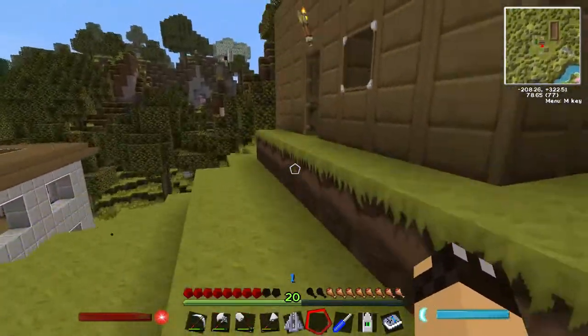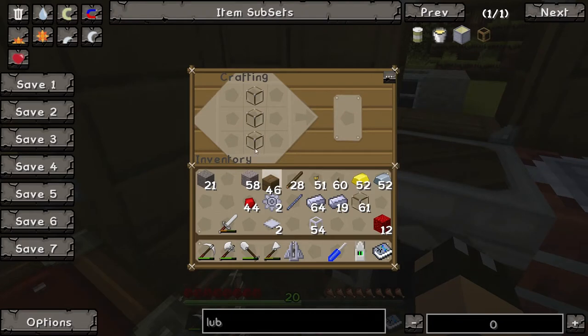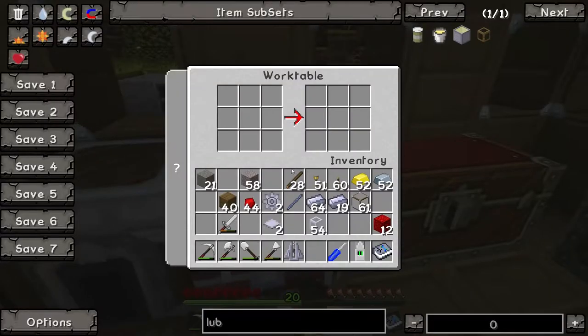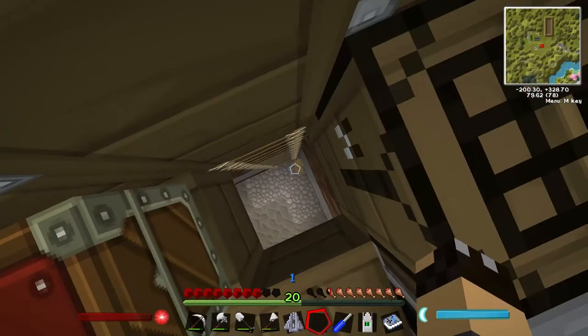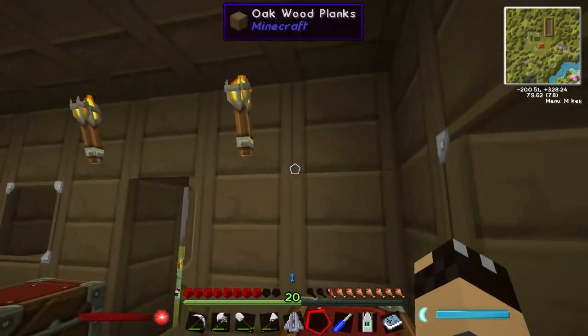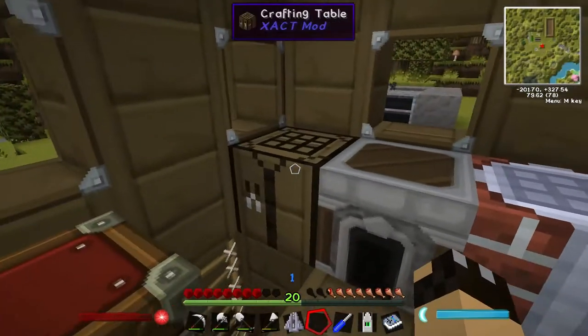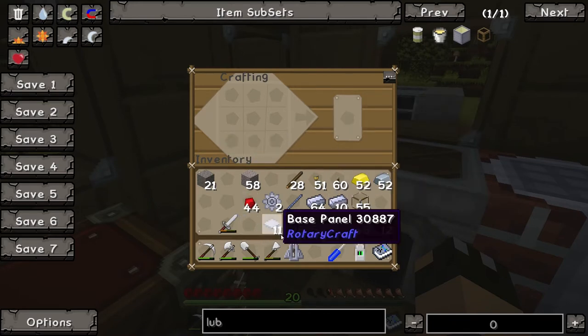We're going to make some lubricant hoses and also a reservoir. Lubricant hoses should just work in the normal crafting table. Making a fair few of them — they come 16 per stack. For the reservoir we need base panels, which we're completely out of, so let me make a load of those.